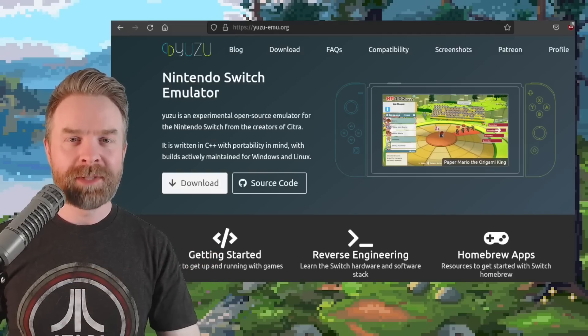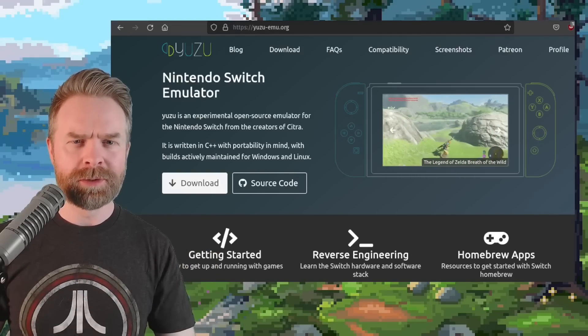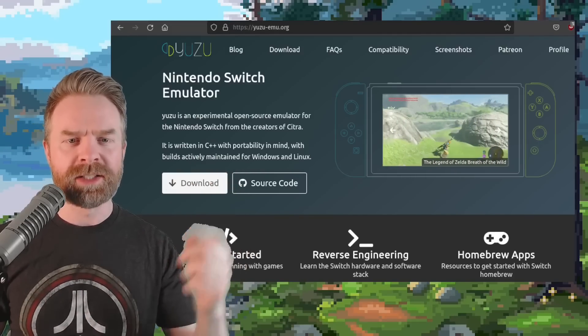Yuzu has been on fire for updates lately. It's free, it's open source, and you can pick it up at yuzu-emu.org.